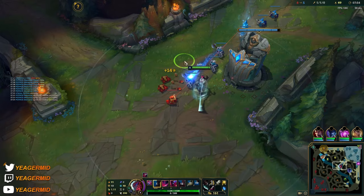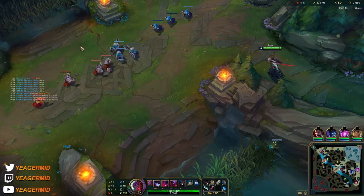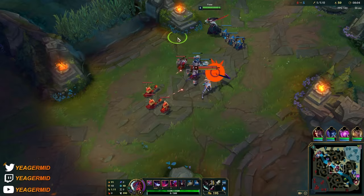At least her ultimate and ignite are down, so that gives us some time. If I was playing against multiple AP - for example if they also had an AP jungler - I would go for Wit's End.